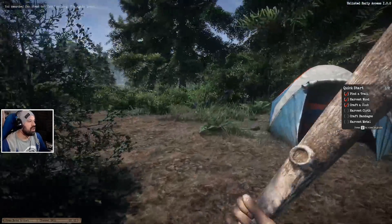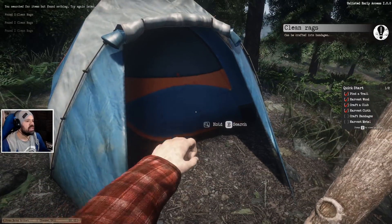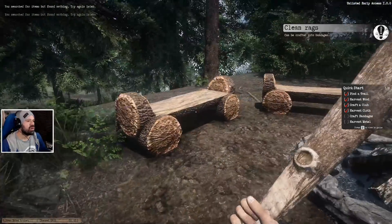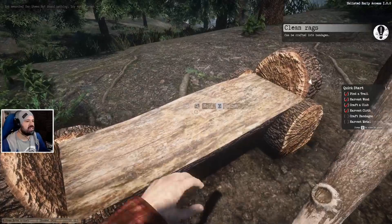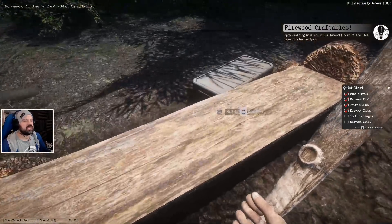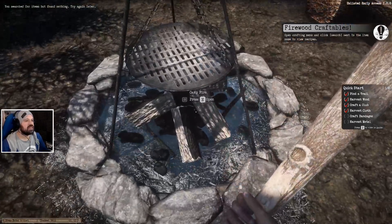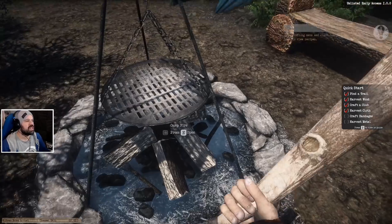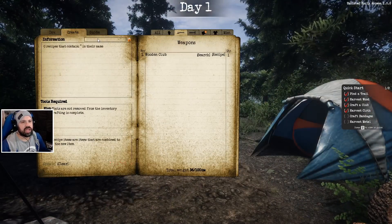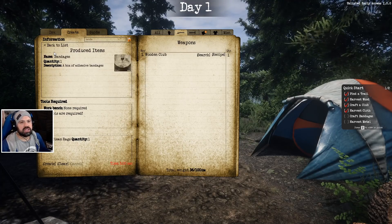We have a club and now we harvest cloth. Do we hit the tents or search the tents? Can we craft it into bandages? We can get more wood from this — nice. And a campfire, we're going to do that in a second. Craft bandages — I'm going to open the crafting window again, go to create and type in bandages. A box of adhesive bandages, no workbench required. Here's the recipe.